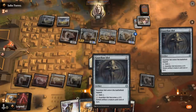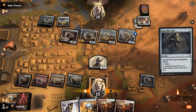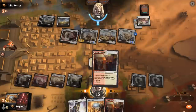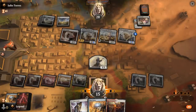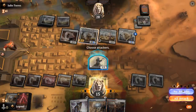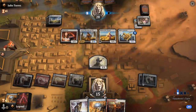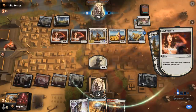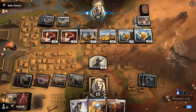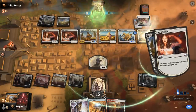Could've also decided to keep up 2 mana for Guardian Idol to maybe block one of the 1-1 creatures. Could attack for one if I'm not gonna block. I'll just stay back in case we need to chump block. Second Soulwarden and a second Pridemate — this looks pretty bad.